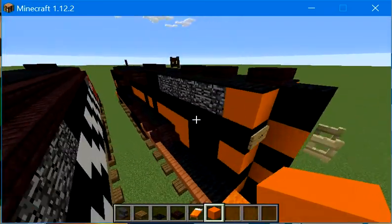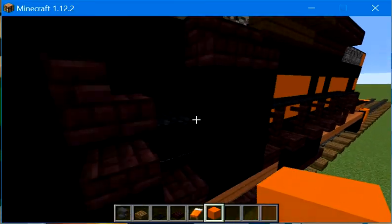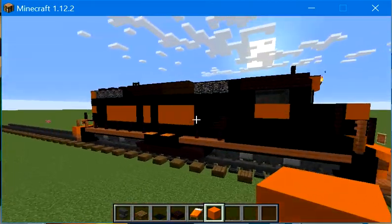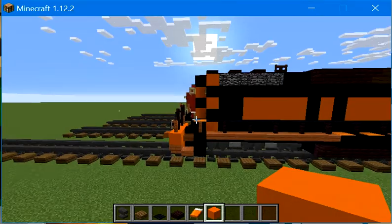Today we're going to be building a Wheeling and Lake Erie locomotive, GP3-2, in Minecraft. Let's just build.